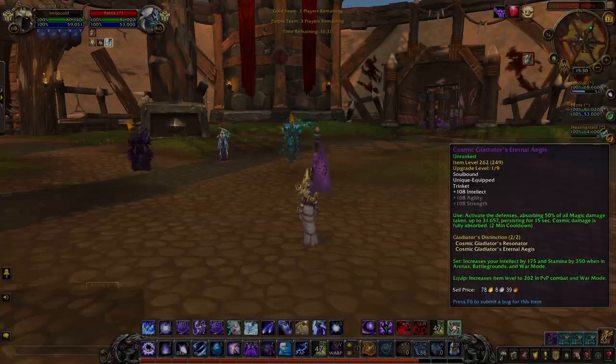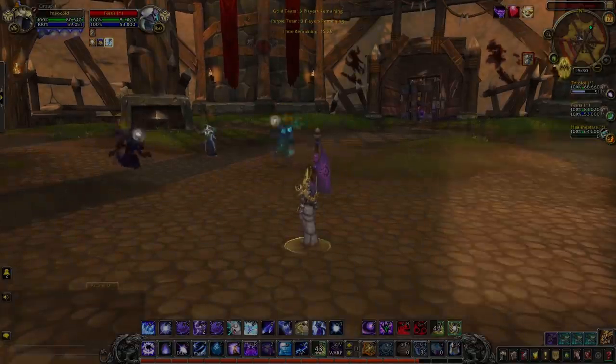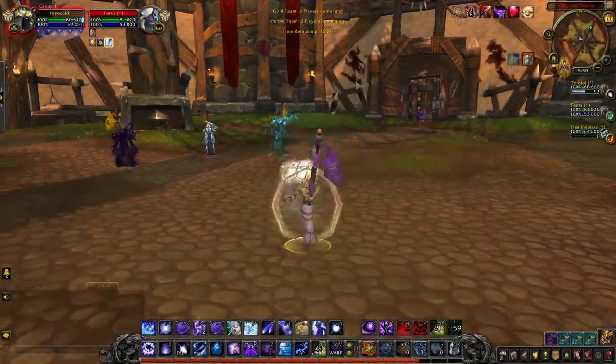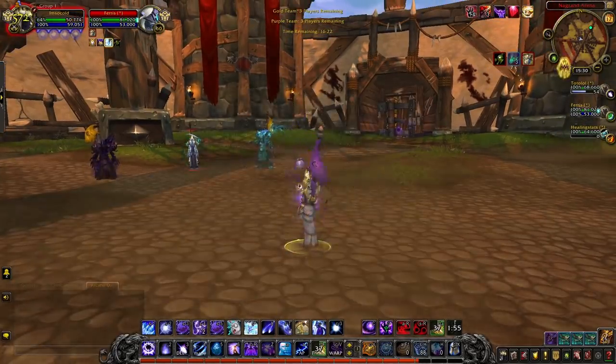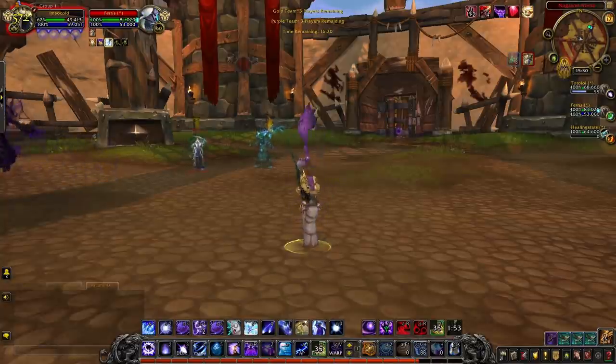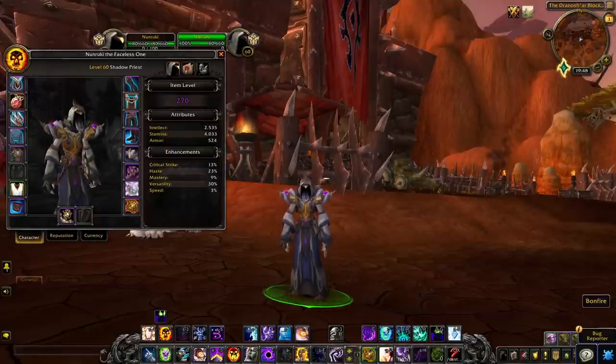You can protect yourself from this damage by using the new Cosmic Gladiators Eternal Aegis. This powerful defensive trinket absorbs magic damage and all incoming cosmic damage. A well-timed Eternal Aegis can completely prevent the damage of one Resonator.